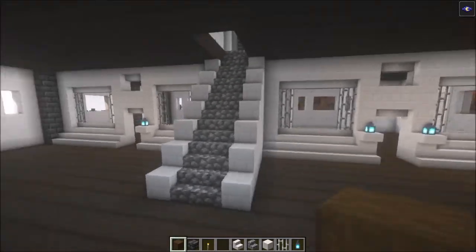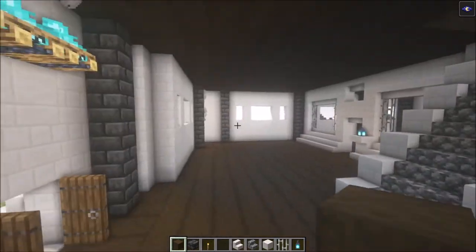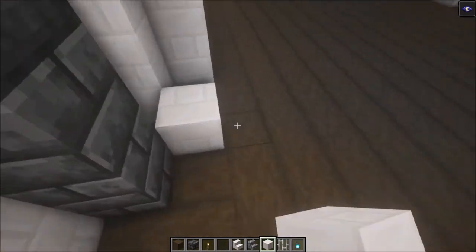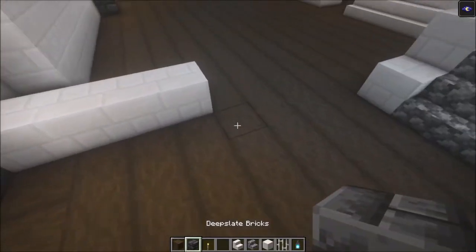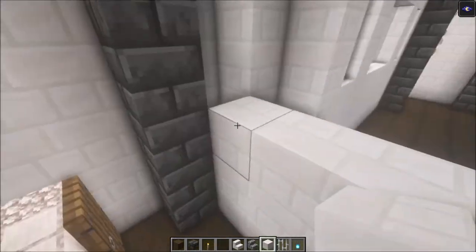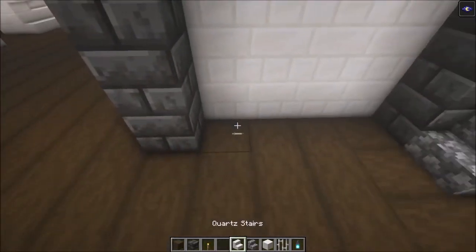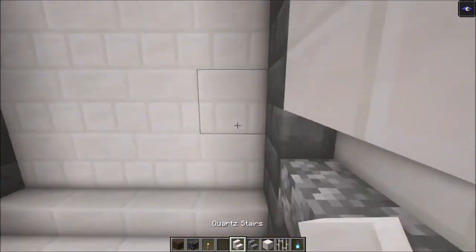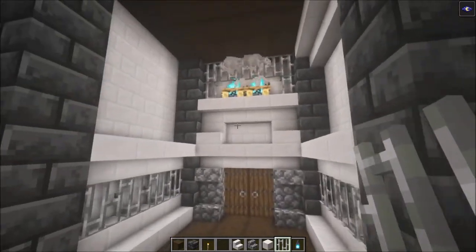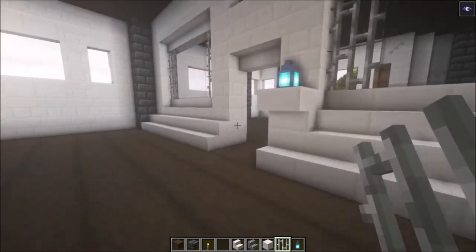Next we're going to add two more columns on the sides. They won't have any functional purpose but are there for looks. Go in four blocks total and add a deep slate brick, building it up on both sides. Decorate by adding stairs underneath and up top, then add iron bars going across for a lovely entrance.